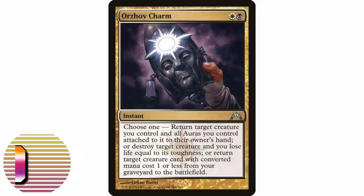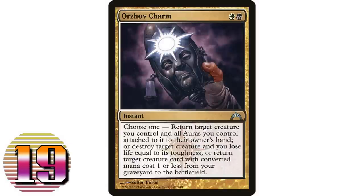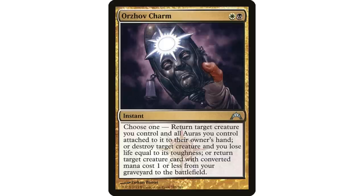Next up, number 19, Orzhov Charm — white and black instant: return target creature you control and all auras attached to it to their owner's hand; destroy target creature, you lose life equal to its toughness; or return target creature with mana value one or less from your graveyard to the battlefield. Destroy target creature is probably the mode that gets used most — two mana instant speed destroy a creature is pretty good, even with the life loss.